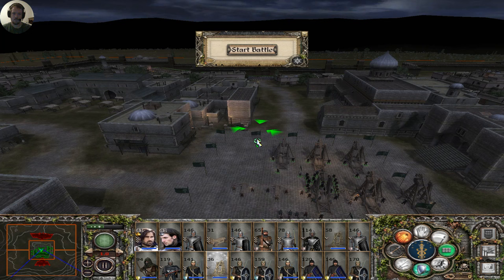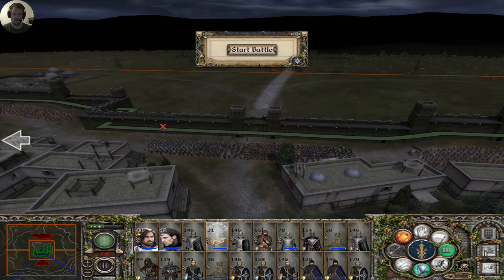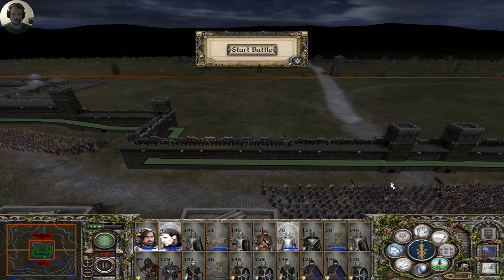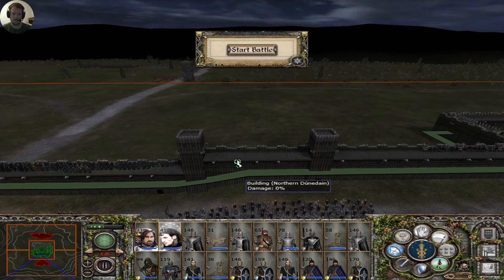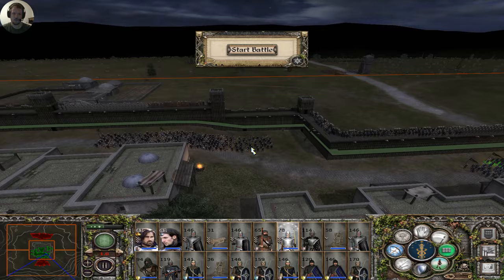Is this gonna be one of those battles again? I hope not. Fire's good. Ballista, just start there and I'll move you as needed. I hate this wooden wall here. That's strange — it wouldn't let me put them on the wall. You can fit there, you can fit there, you can fit there, but the smaller archer group can't fit there.